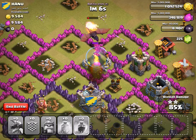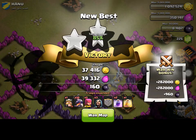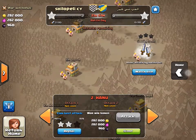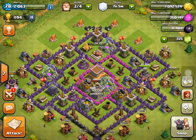I lost — boom. But it's okay, 85% — that's very, very good. The war bonus is great, almost 1,000 dark elixir. We're winning three to zero... four... no, five to zero! Okay, what else do we have.